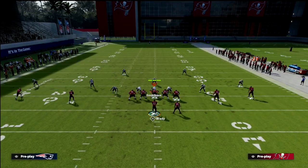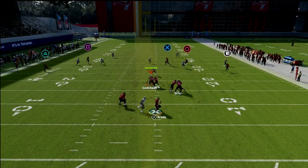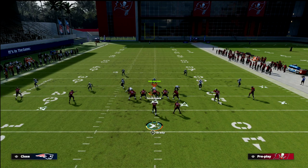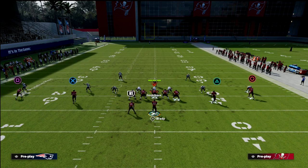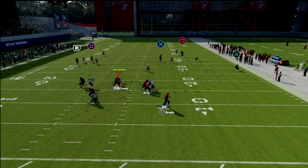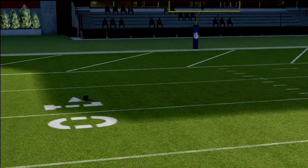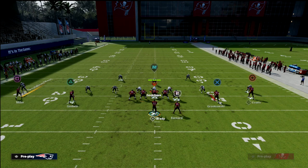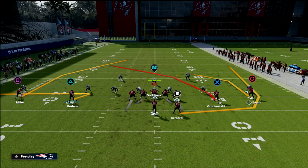Against Cover 2, your skinny post is wide open and your crosser is wide open. Even if you flip this and run to the wide side of the field, the vert hook on the left guards that route — but the running back wheel freezes the deep half, leaving the post route wide open against Cover 2. Let me show that one more time. I like to smart-route this if I'm worried about match; if not, I zig every time.